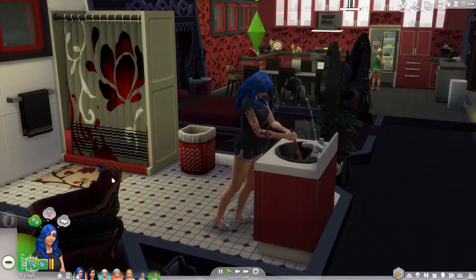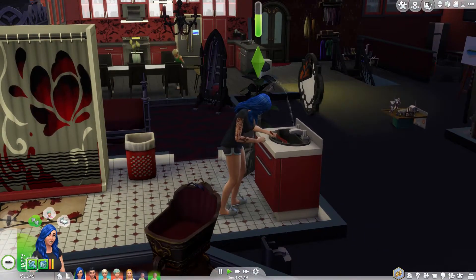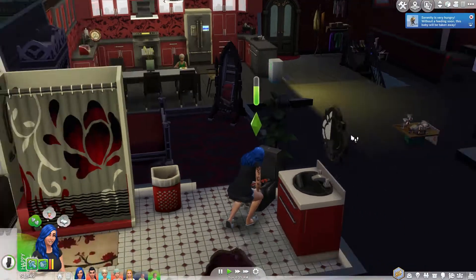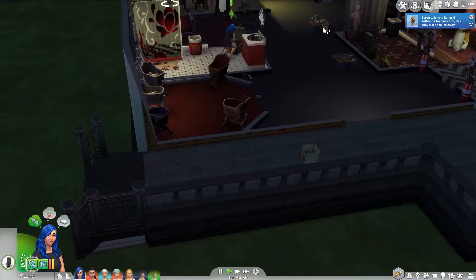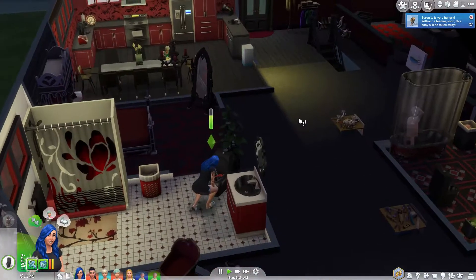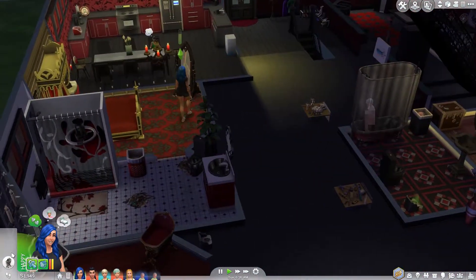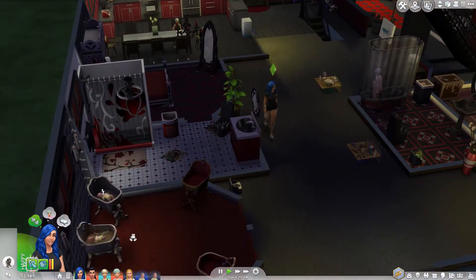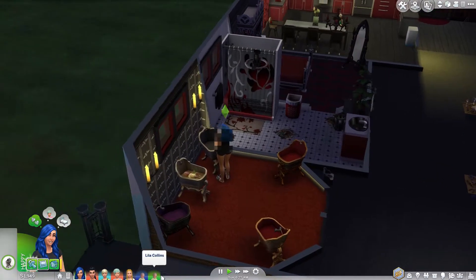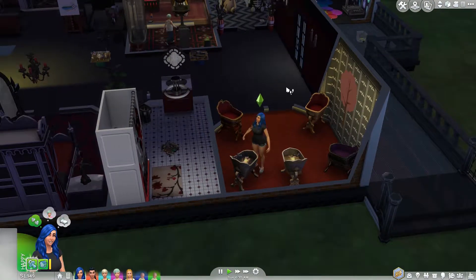Hello, hello, hello, and welcome back to the Sims 4 100 Baby Challenge. This morning, very, very early at 6am, October's here fixing her sink and toilet because things are constantly breaking. Feed your daughter, October, and stop fixing your toilet. In the last part, we gave birth — or October did — to Serenity and Lila Collins, and we still have room in the house for one more baby, so that is definitely something we're going to try and accomplish today.